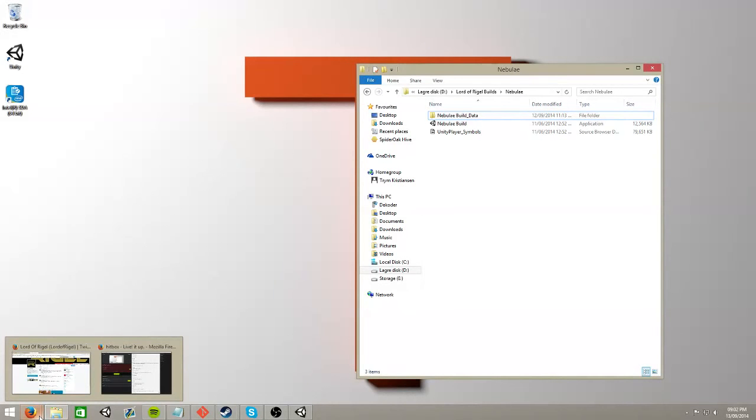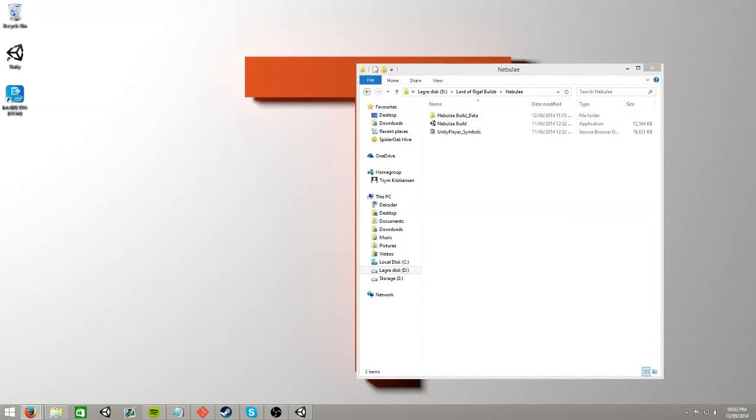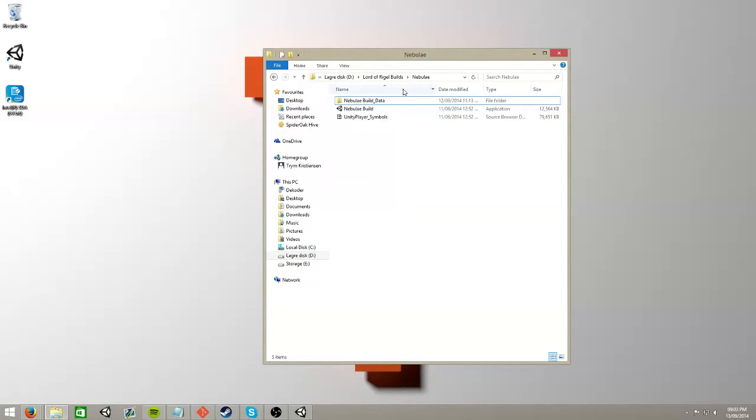We chose these two species because they are very different in terms of design, and we really want to show off the different art directions our team can have. The humans are going to be a very symmetrical design - very sleek, soft-looking ships. The Catraxia are going to be asymmetrical, with lots of points and spikes. You can see them on our Facebook page. Hopefully next week we'll also have a battleship to show you - our modeler is just finishing up some UV mapping and getting the texture put on the model.